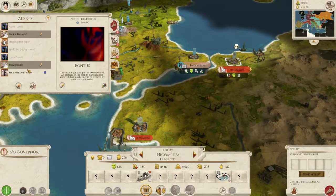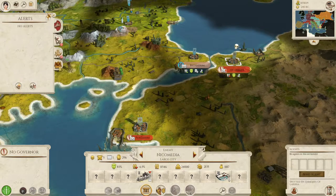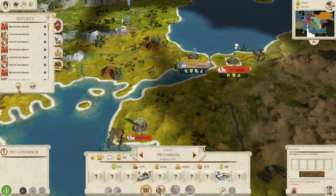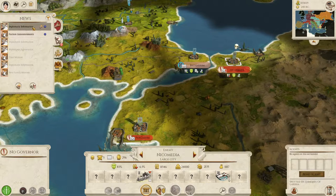Agent found in Thrace. Faction destroyed — Pontus. Senate mission failure — that was taking Sardis, not a problem. Blockade port mission — will be rewarded with one minor exotic unit. Remains to be seen what that'll be.